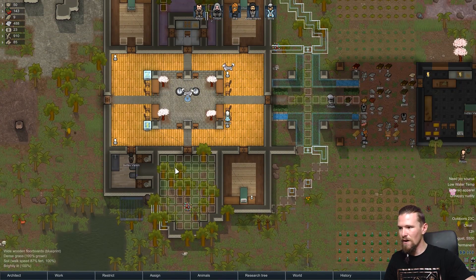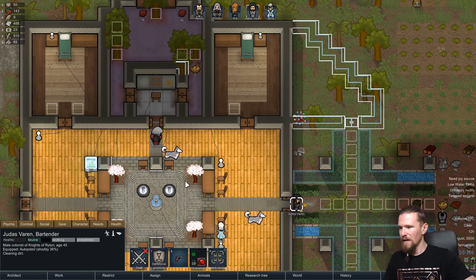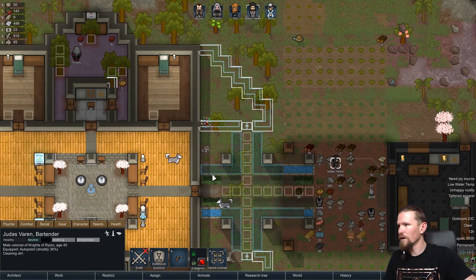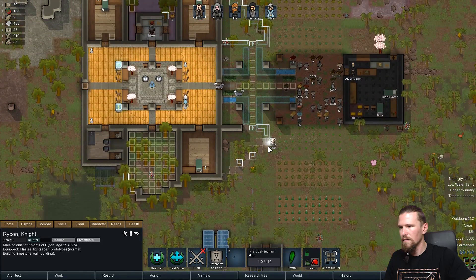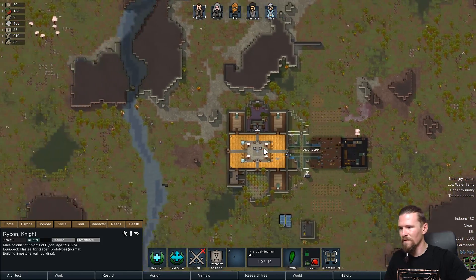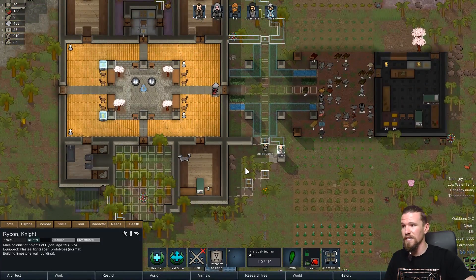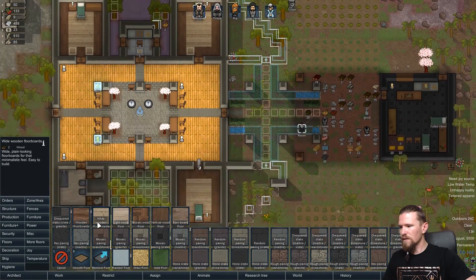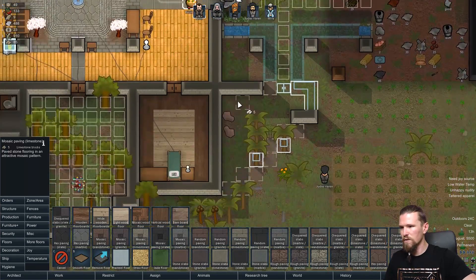Judas looks so much cleaner now, so much better. It'd be good if the dirt didn't spill from those squares as much, but what can you do. I can hear construction happening somewhere but I don't have headphones on so I can't place the direction. In terms of the floor layout in those rooms, I might want to try and go for stone - do something different. Yeah, mosaic could be quite cool to do around the outside.